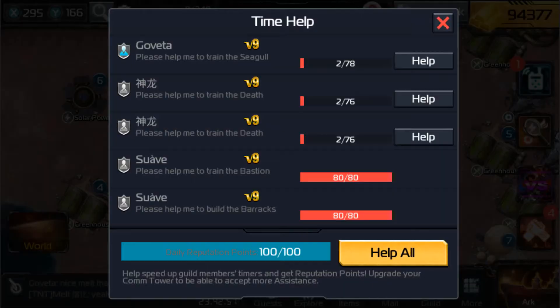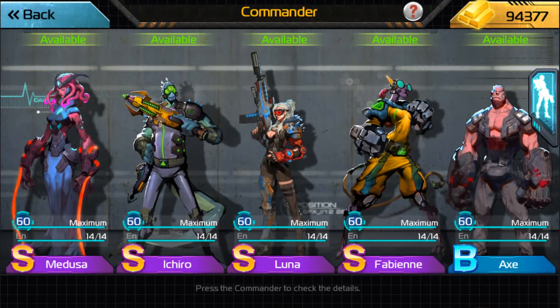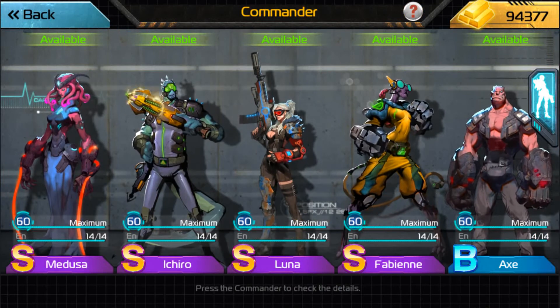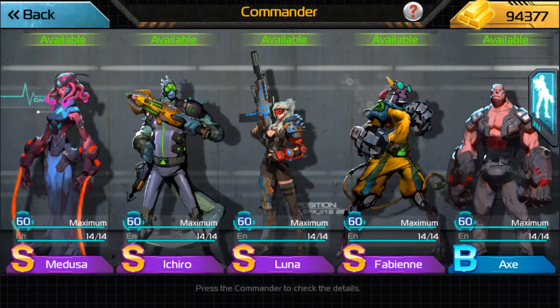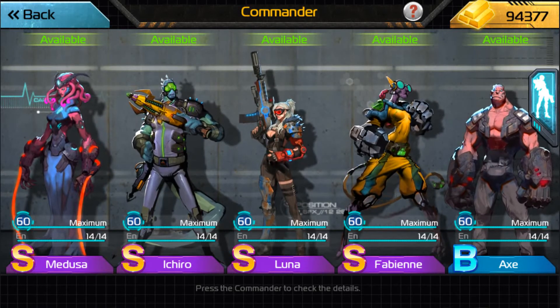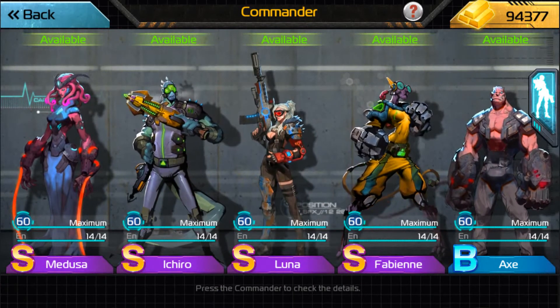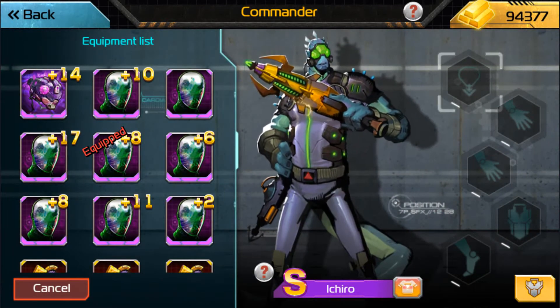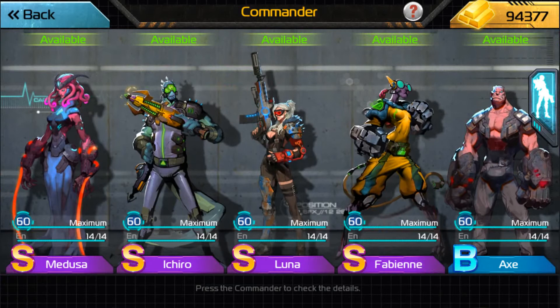The next thing is gear. I would highly recommend — again, you don't need it, but I highly recommend — dodge gear for minimal losses purposes. If you have a Thalamus and a Gale and you're dodging, you're not going to lose units. That leads me to the next point: you want as many A-class or above commanders as you can get, because you need to be able to equip that Thalamus booster. That Thalamus booster will help you dodge, minimize losses, and it'll just be overall less expensive to do those faction quests.